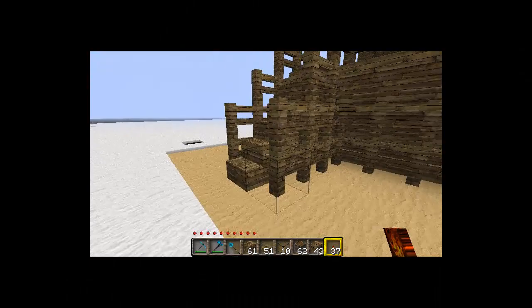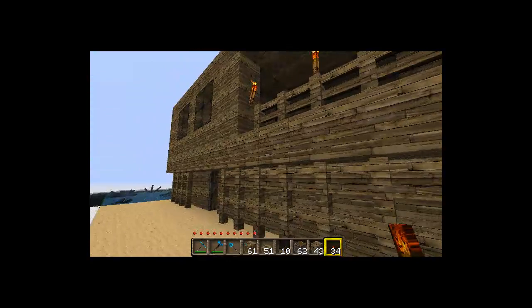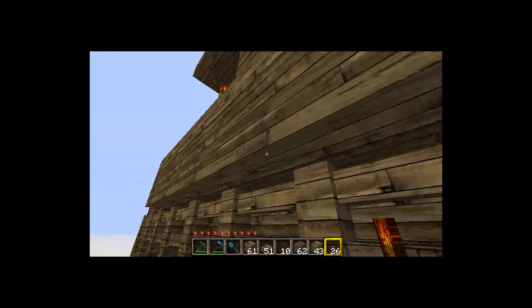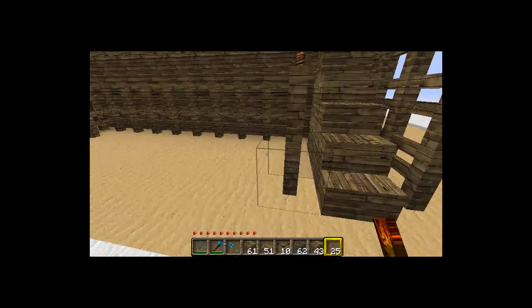Put some torches out on the fence posts to light up the stairway, and place some torches around the perimeter to keep mobs from spawning too close to your brand new beach house. This is a man-made beach — I'm on a test world, all dirt and snow, so I made this beach by hand.